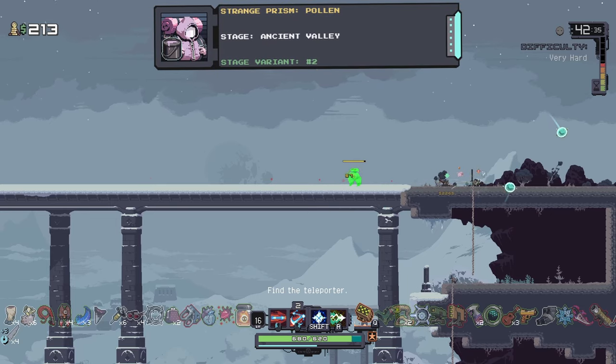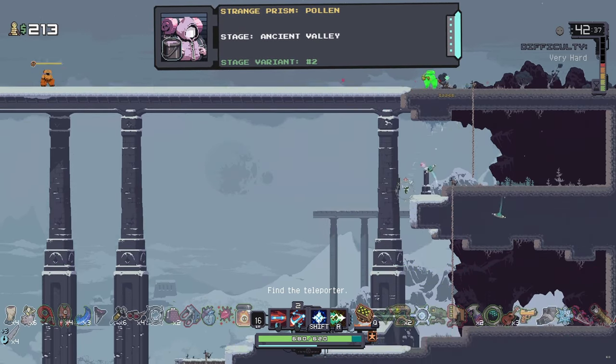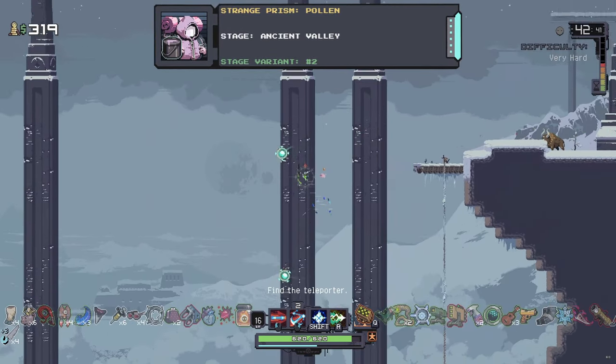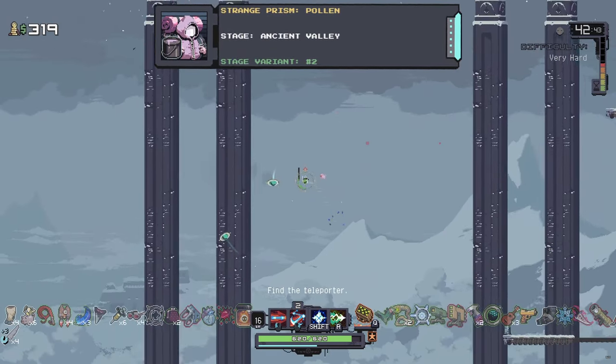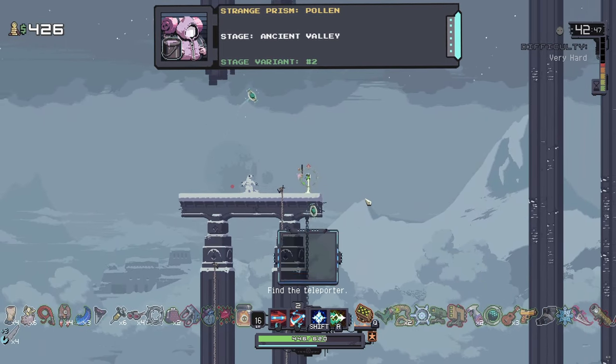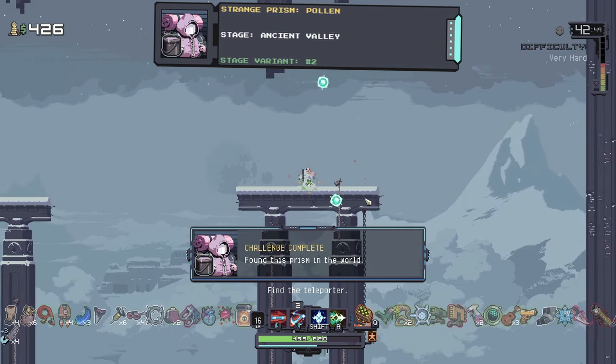The fifth prism is for Drifter, which can be found on the second variant of the Ancient Valley stage. Go to the right side of the stage and climb up just underneath the long bridge at the top, then jump off the edge and land on a platform down below which will have the prism.